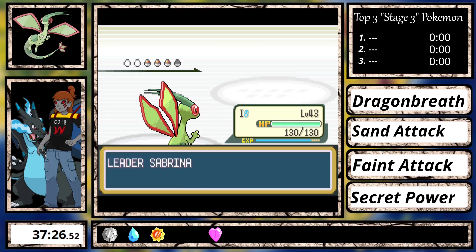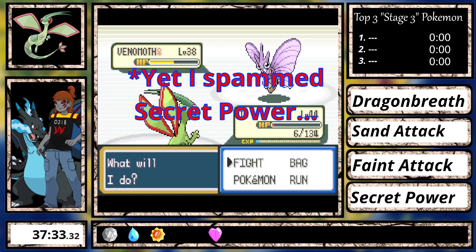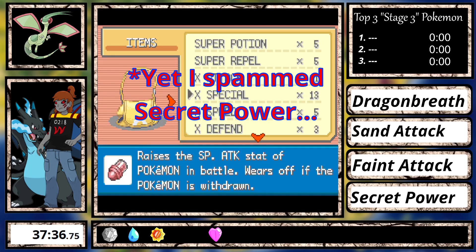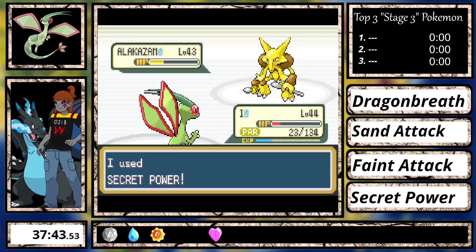On Sabrina, which I did right after Giovanni, it was just a piece of cake since I had Dark moves. Even though they were special moves, I had the Black Glasses giving them a bit of an extra boost, so it worked just fine.